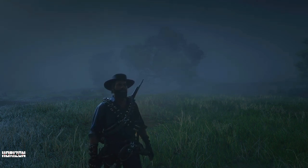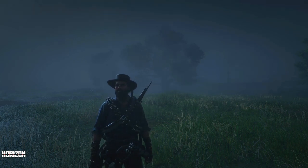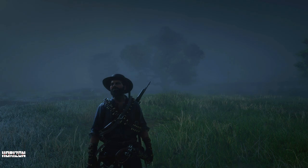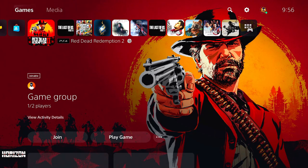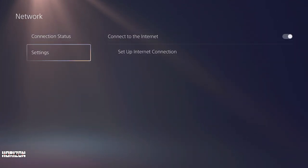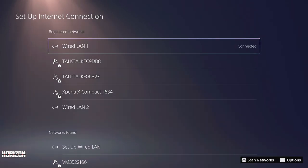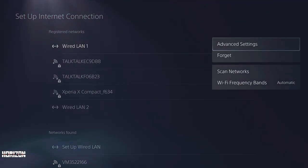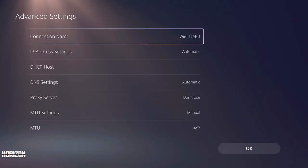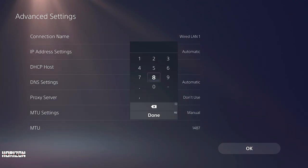I'll change my MTU settings and play in a solo lobby just for this challenge for a few minutes, hopefully find one quickly there, and then go back to a normal public lobby. For that, go to Settings on PlayStation Network, then Settings, Set Up Internet Connection. Press the Options button while the current connection is selected, go to Advanced Options, and change MTU to 800.